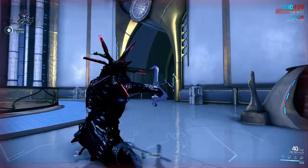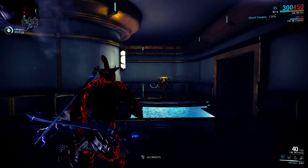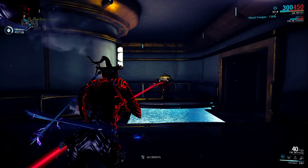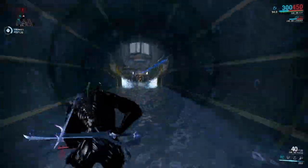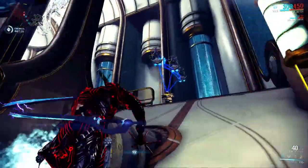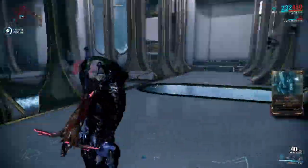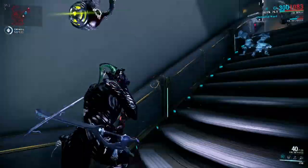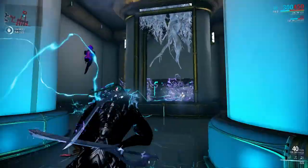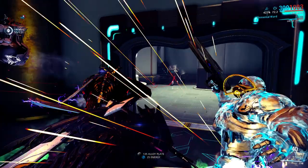Now let's see this in action. We see our first enemy here and let's take him out with one Shuriken. You can see the damage. What's beautiful about these Shuriken is that they bend around corners — no enemy will be able to escape you.